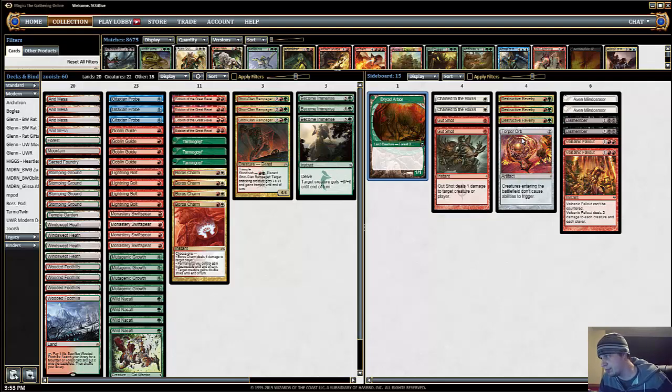The main things I was worried about with the sideboard were stopping combo decks, so I added some Aven Mindcensors, which are not a great catch-all. I thought about playing Thalia, but you have Eidolons already and a bunch of cheap spells, so Thalia didn't seem great here — but that's certainly an option.